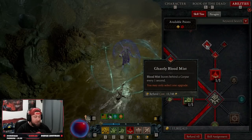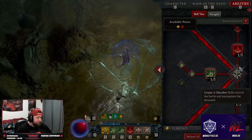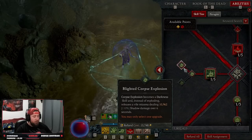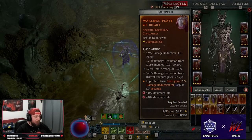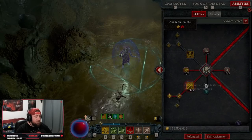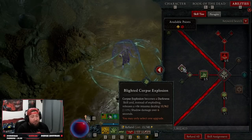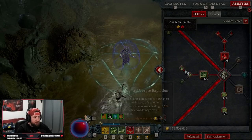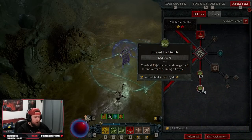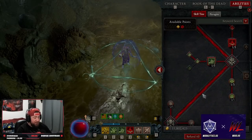We do Blood Mist into Ghastly Blood Mist, which gives us a corpse — this is our get-out-of-jail-free card when we need to become unstoppable or are near death. Then Corpse Explosion into Blighted Corpse Explosion. The shadow damage over time isn't doing much damage-wise, but my pants piece has 11% damage reduction from enemies affected by shadow damage over time, which is actually really nice. Then one point into Grim Harvest and three into Fueled by Death for increased damage when we consume a corpse.